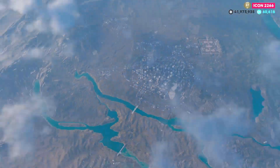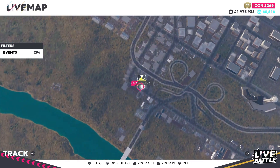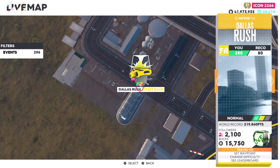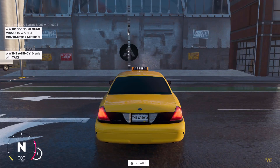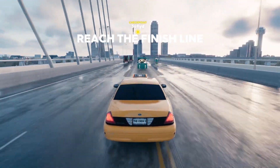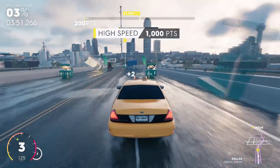I recommend doing the Dallas Rush because it is pretty easy. With the settings I'll show you at the end of the video for my car, this should be pretty simple. Leave it on the first difficulty, then jump in. You have to get 23,000 points, which might sound like a lot in one of these cars, but it actually isn't too bad.